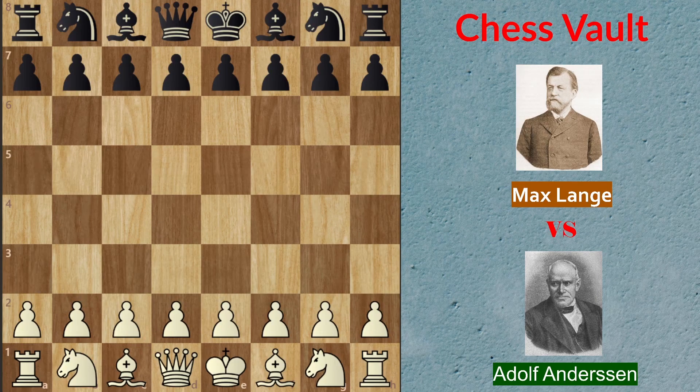Hi and welcome guys, Castle Queensland here. Today we have another great game straight from the chess vault. This one was played in 1859 between Lange Max playing with the white pieces and Andersen Adolf playing with the black pieces. This game features the Evans Gambit, and the game is not the most precise one, obviously, because people didn't have that much knowledge on chess theory back in the day. The computer recognizes most of their moves as inaccuracies or even mistakes, but even so, it is still a game worth watching, so I hope you will enjoy it.